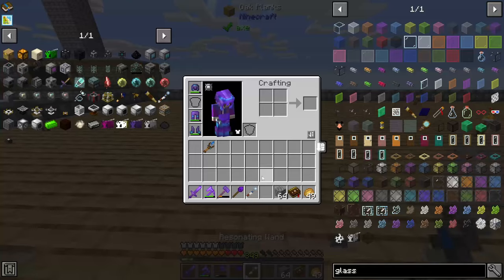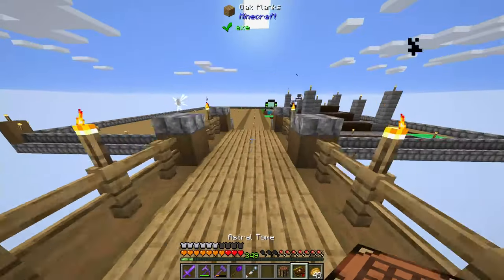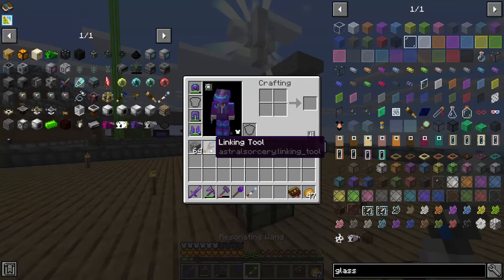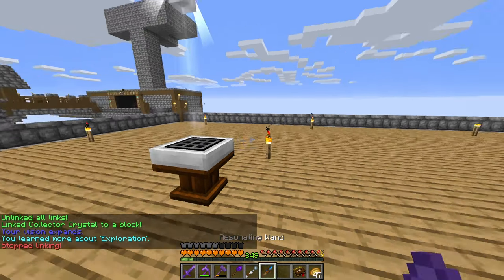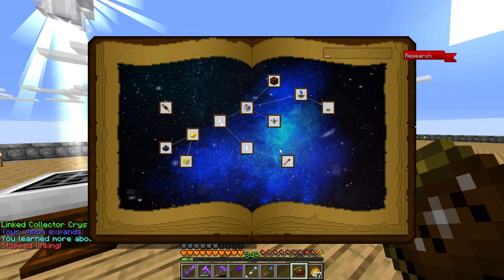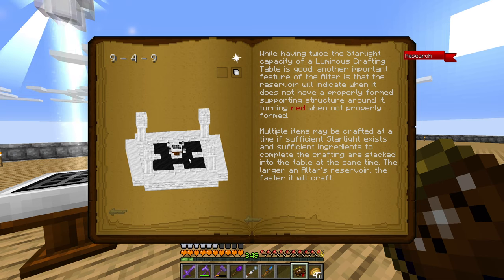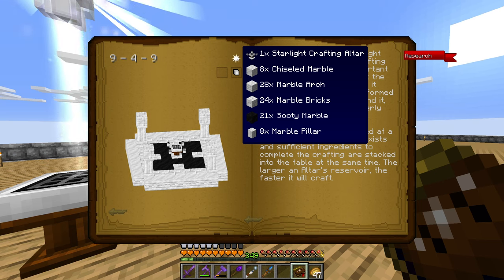Let's put down a crafting table because I need to turn it into a luminous crafting table. I've been eating one of every type of comb because apparently that gives you extra health hearts. So I link — right click this tool to this — there we go, that was actually quite easy. Then scroll off the tool to stop it from linking. So here's the first tier two altar layout: we need marble arches, marble runes, sooty marble, marble brick, and chiseled marble — or just look at the little star here and it'll show you everything you need.